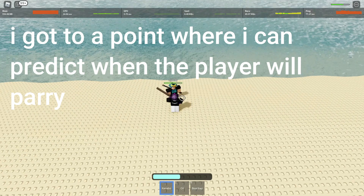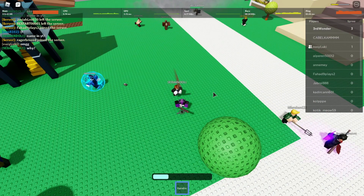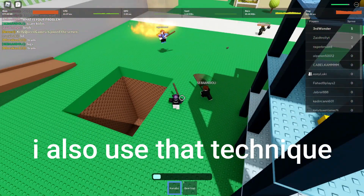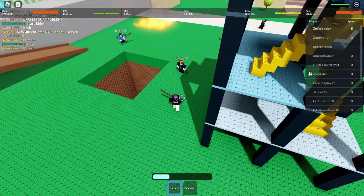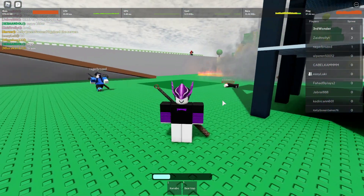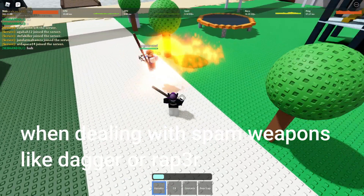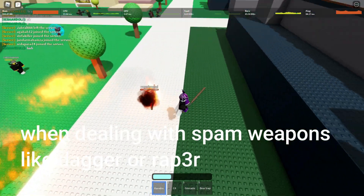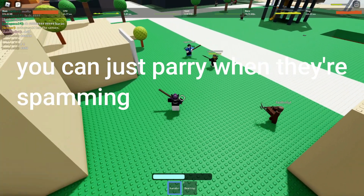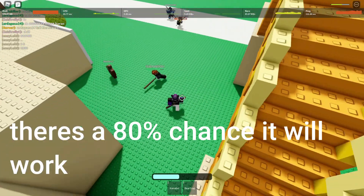I got to a point where I can predict when the player will parry, and I also use that technique. When dealing with spam weapons like dagger or raper, you can just parry when they are spamming — there's an 80% chance it will work.